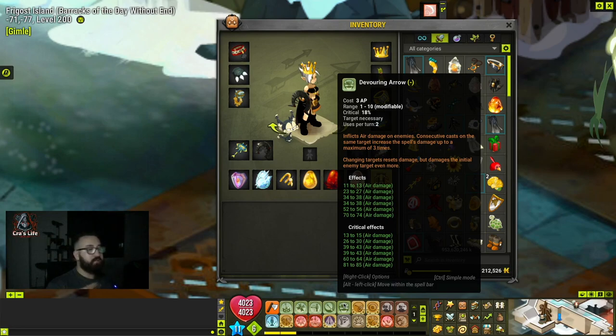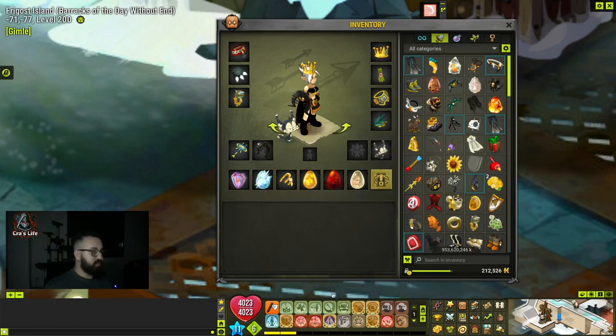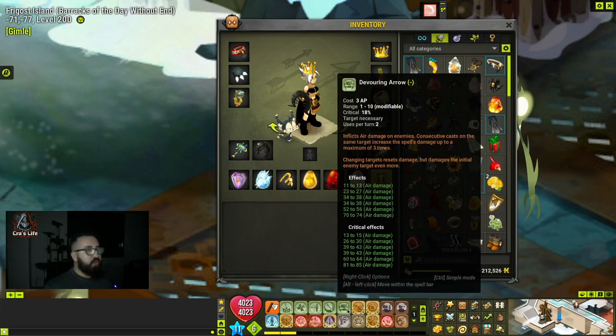Basically, you stack the first three hits on one target without changing it. If you change the target, those stacks are lost — but you're going to hit harder because of those three bonus lines. So with three stacks and a target change, it hits 70 to 74; with two stacks, 52 to 56; with one stack, 34 to 38. I know it sounds complicated but watch the fights and you'll get it — the in-game description is just not very complete.